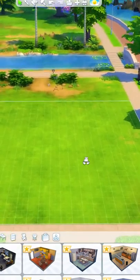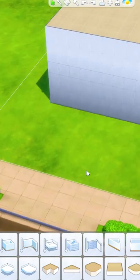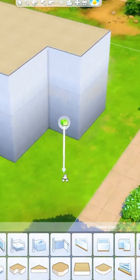Today I'm going to show you how to build a simple modern home in The Sims 4. We're going to start with these two rectangles stacked on top of each other and then add another two to the side like this.